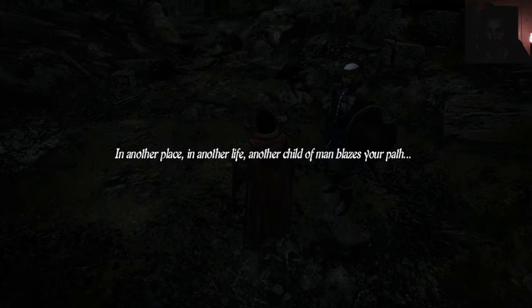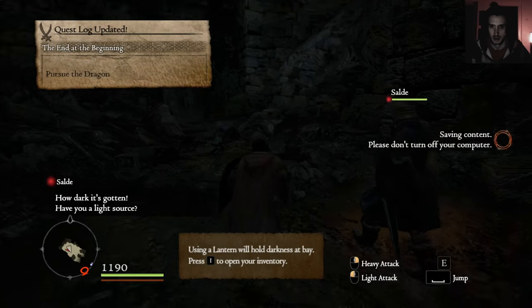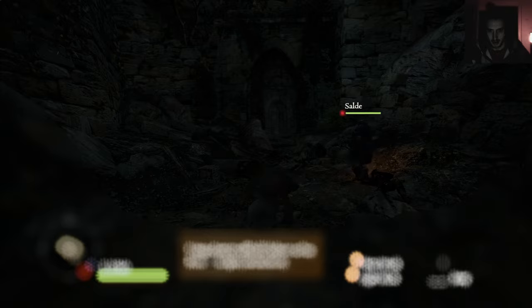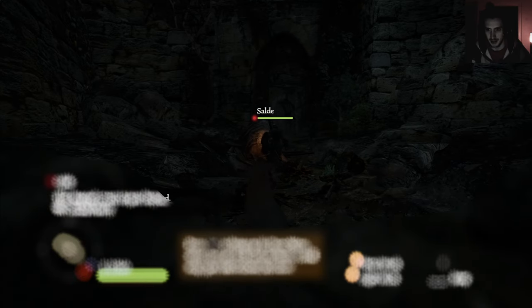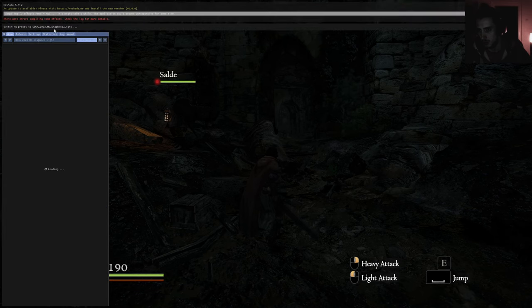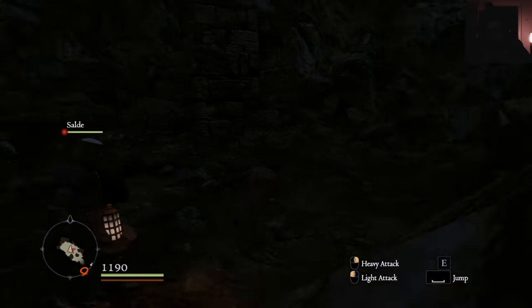The game begins. A few texture mods — it's gotten quite dark. There's a light source issue and the dragon's roost is just beyond — we should hurry. That's a ReShade problem already. Maybe I need to turn something off for it to work. It's a little bit darker now, but the attacks don't happen.